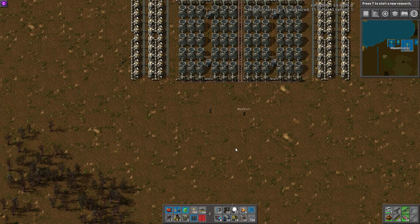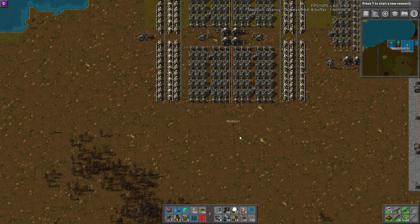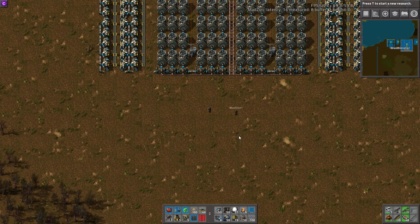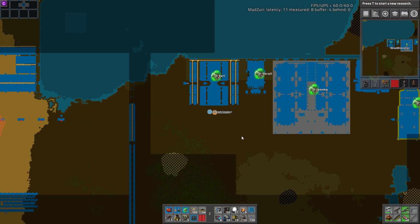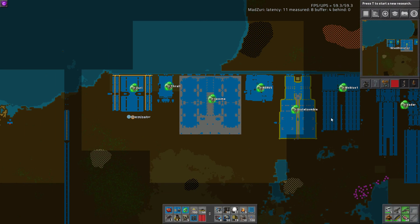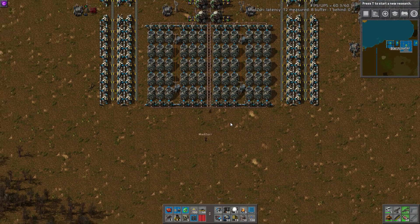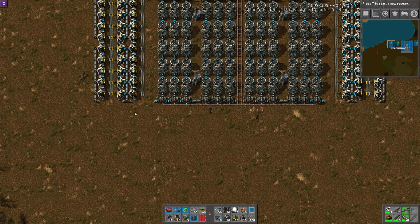Hey guys, and welcome back to another Factorio Workshop. As always, I am joined by Mad Zuri. And today is a bit of a doozy. We have a ton of nuclear builds we're going to go over. You guys seem to really like the way we compared different Red Circuit builds last time. So we've taken pretty much all of the nuclear builds submitted so far and laid them out here, including a special one by Zuri, which we'll start with. I've labeled the map with the name of everyone who made these as we go over them. Blueprints for all of them will be in the description.